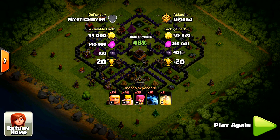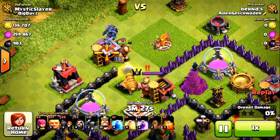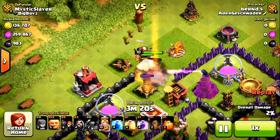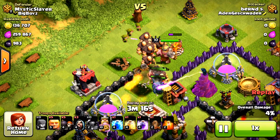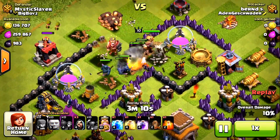This next replay is a recent one — I have all my traps armed and clan castle troops. This attacker has three PEKKAs, a level 10 king, and level 5 giants. This is actually quite strong — I'll be honest, it's not weak even though the PEKKAs are level 2, they still pack a punch. He drops wall breakers to open up a compartment.